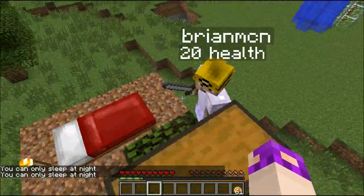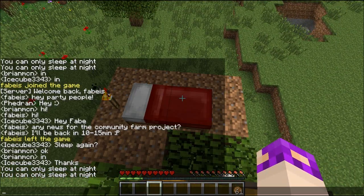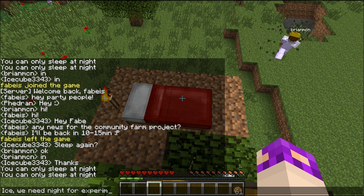So shall we tell Ice that we're not going to be sleeping this night away? Oh, that's a good idea. Do you mind typing that in the chat? Since we've just slept away the previous couple of nights, don't want anyone to get the wrong expectations.